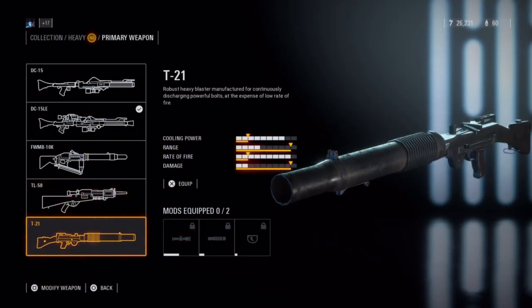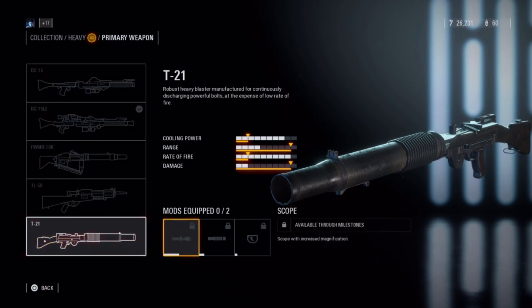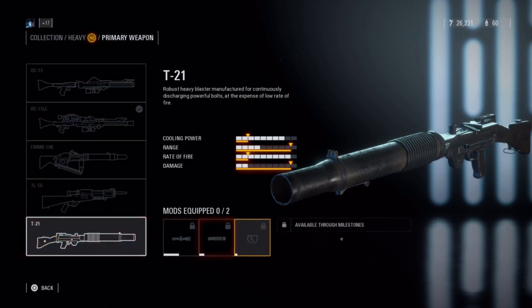The T-21 is the newest blaster for the heavy added in the February update. It has the slowest rate of fire, but the highest damage, and it is an absolute cannon. The attachments include a scope, improved handling, and burst mode.